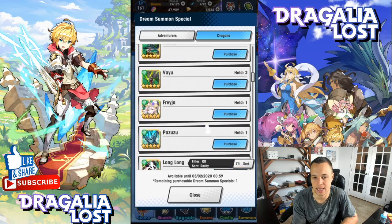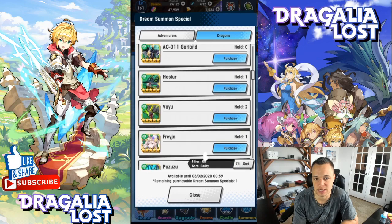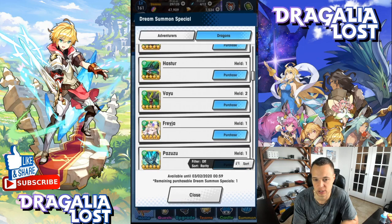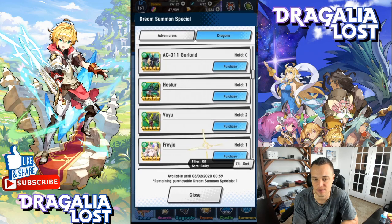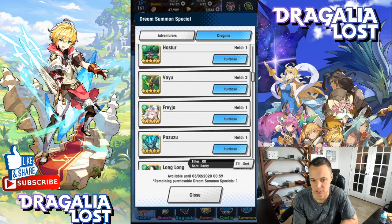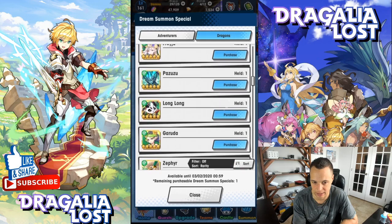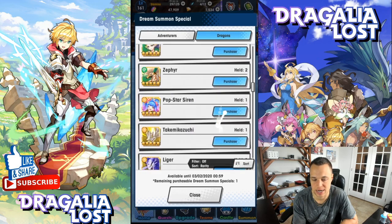For wind dragons, if you're dream summoning for a wind adventurer already, get Vayu. If you don't have Vayu, Wedding Ellie, or Victor, Freya is a super solid pickup — she's the go-to dragon for Noel for HMC. So if you want to play Noel for high dragon trials, Freya is who you should get.